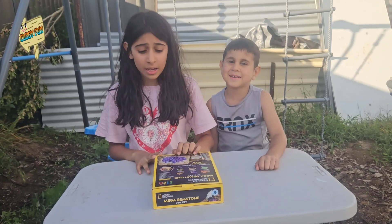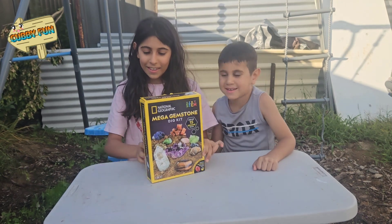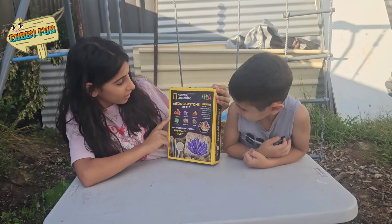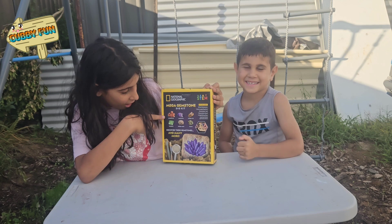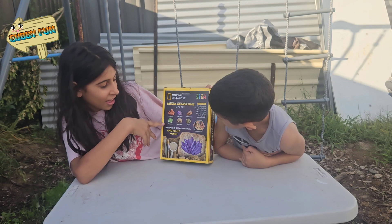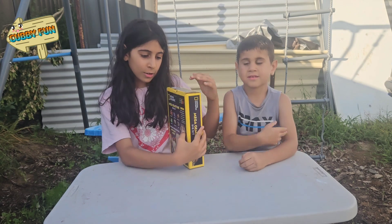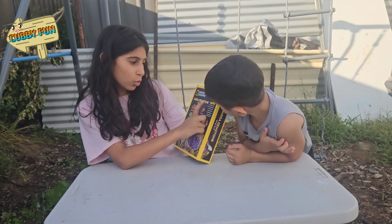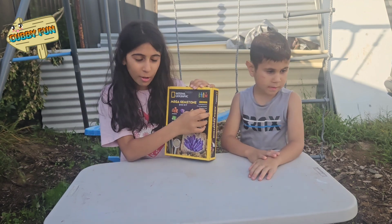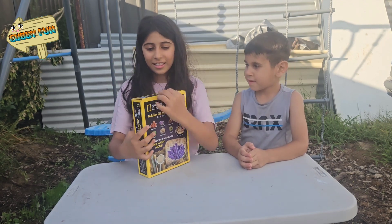Hi guys, today we're going to be unboxing this Mega Gemstone Dig Kit. If you look at the back, it shows us some of the stuff we're going to be unboxing. So first there's an Ironite, then there's an Amethyst, then there's Tiger's Eye, Fluorite, Desert Rose, and Prime. It also says there are 15 real gemstones in this. So we're going to be unboxing 15 real gemstones. Let's get to it.